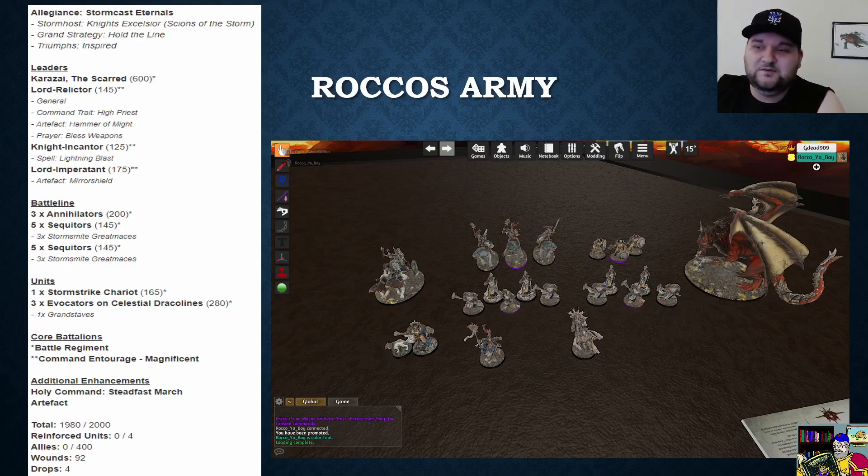I've got a Knight-Incantor with the once-per-game auto-unbind on the warscroll, and the spell Lightning Blast goes off on a five, hitting the nearest enemy unit she can see for three mortal wounds. I've got a Lord-Imperatant with the Mirror Shield — I only have one unit of battle line Annihilators, and the combo is the Imperatant brings them down seven inches away. The Mirror Shield means my model cannot be shot unless you're within nine inches, which is great for the shooting meta. I have two artifacts because I have a Command Entourage.